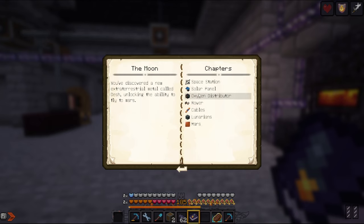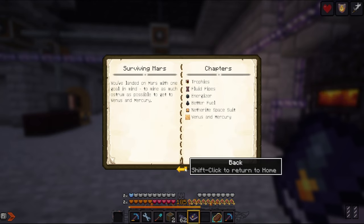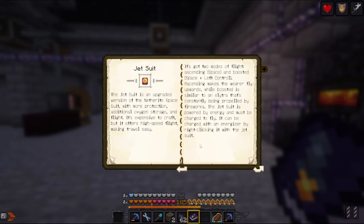In the process, we're going to probably skip over a bunch of content, like going to space stations, making an inhabitable base on these planets with oxygen distributors. There is a netherite space suit that has fire resistance and will allow us to survive on Venus and Mercury. But what I'm really excited about is this jet suit, which is an upgraded netherite space suit that allows high speed flight.